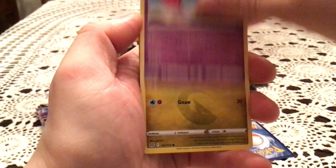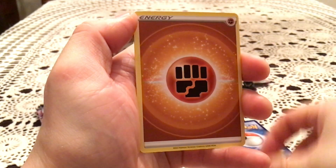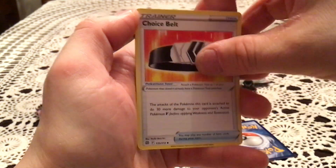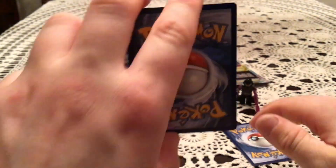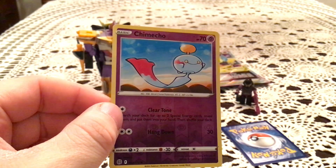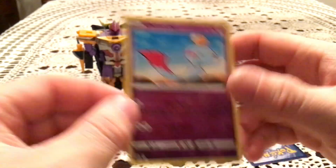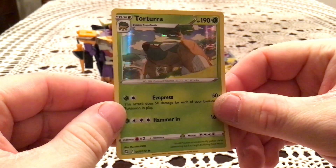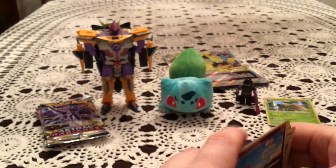Brilliant Stars pack: Electabuzz, Chimecho, Gible, Dartwig, Trapinch, Choice Belt, Luxio, and Gloria. Reverse holo is a Chimecho — common reverse holo. This is a set I'm missing only three colorless reverse holos from. The rare is a Torterra holo. Not bad — at least a holo is good for four packs. I'll definitely take that. I'm not missing the holo — it's just the Whimsicotts.